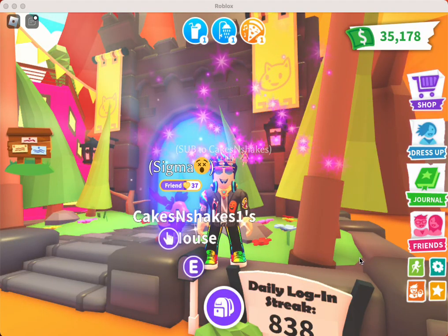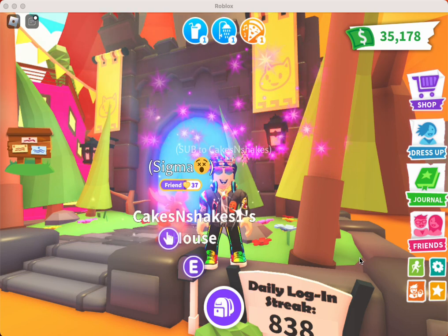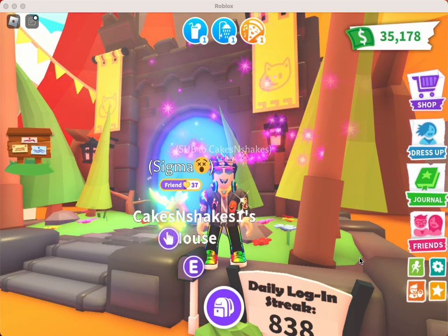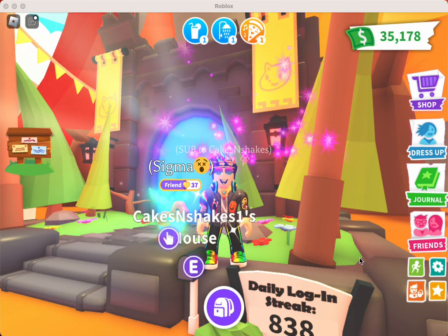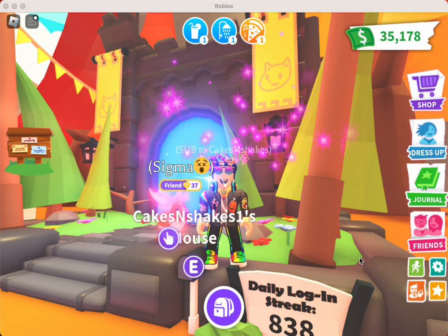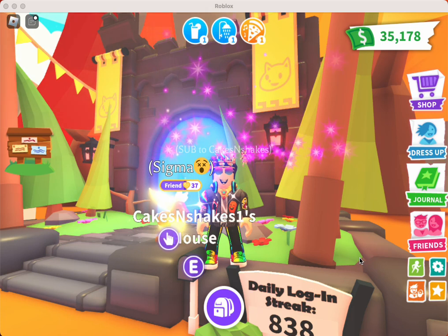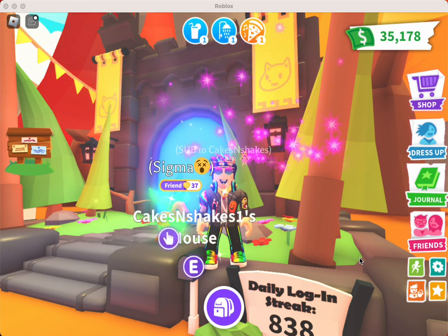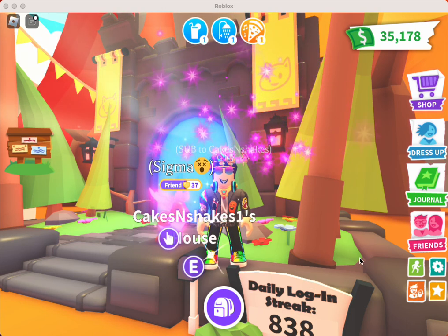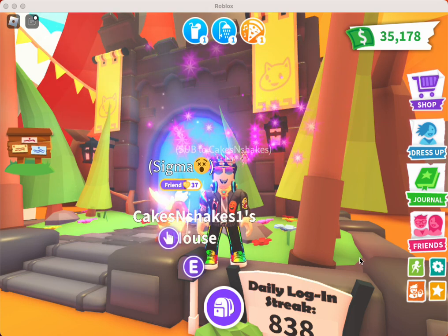Hey, it's Cakes and Shakes and I am here in front of my house with my Mega Irish Elk Sigma. The purpose of today's video is I'm making four Megas and one Neon today, and the Megas I'm making are actually some of my favorite pets in the game. So super excited to make those. Making Megas and Neons is one of my favorite things to do in Adopt Me. Trading is one of the other ones, but let's head over to the Neon Cave and make some Megas.